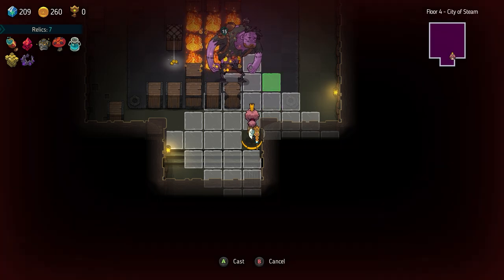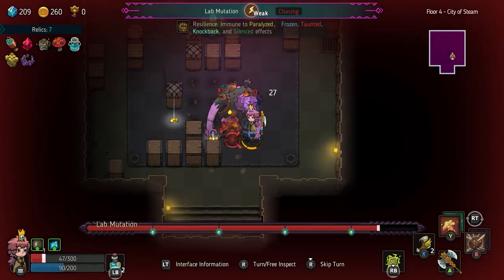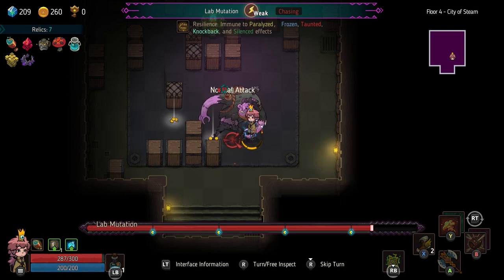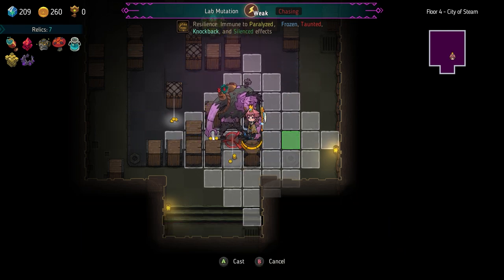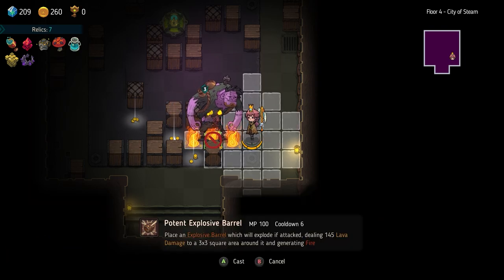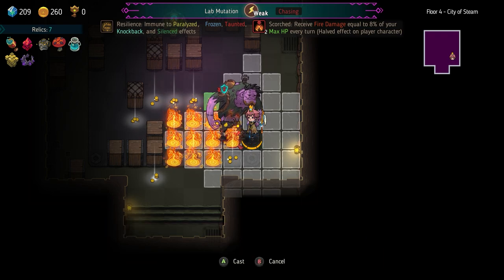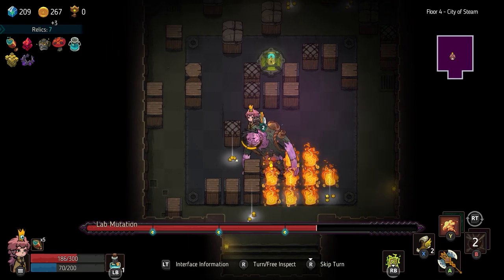Sprinkled throughout the dungeons are gimmicks and hazards that will weave into your strategy. You can spill poison onto enemies, burn them, and so on. The only downside is that you are affected by the elements, so you have to make sure that you're not the one on the receiving end of the destruction. It's just so satisfying as you get through a room untouched, using each of your abilities to take out the enemies. I should also mention the very important dash skill known as blink, which regenerates as you break enemies' defenses. It's essential to use, but exhausting it is always a bitter pill as you'll scramble to do things that replenish it, especially during a boss.